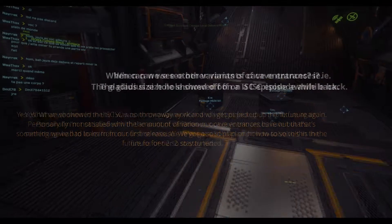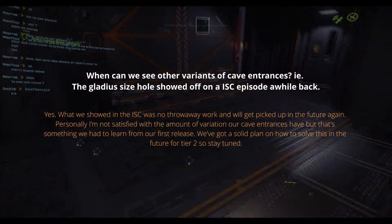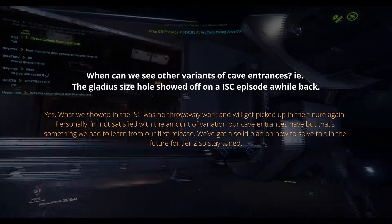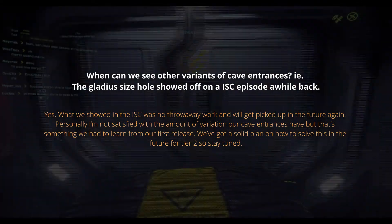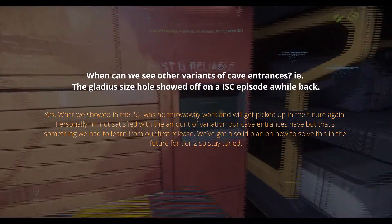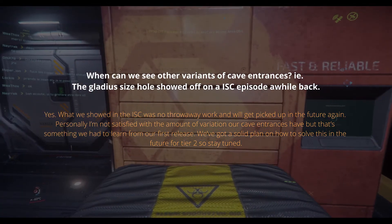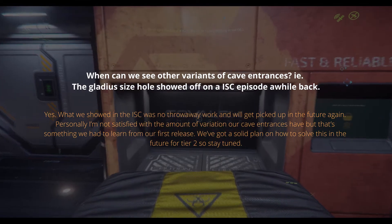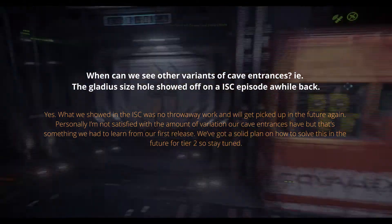When can we see other variants of cave entrances — i.e., the Gladius-size hall showed off on an ISC planet episode a while back? Yes, what we showed in the ISC was not throwaway work and will get picked up in the future again. Personally, I'm not satisfied with the amount of variation in our cave entrances, but that's something we had to learn from our first release. We've got a solid plan on how to solve this in the future for tier 2, so stay tuned.